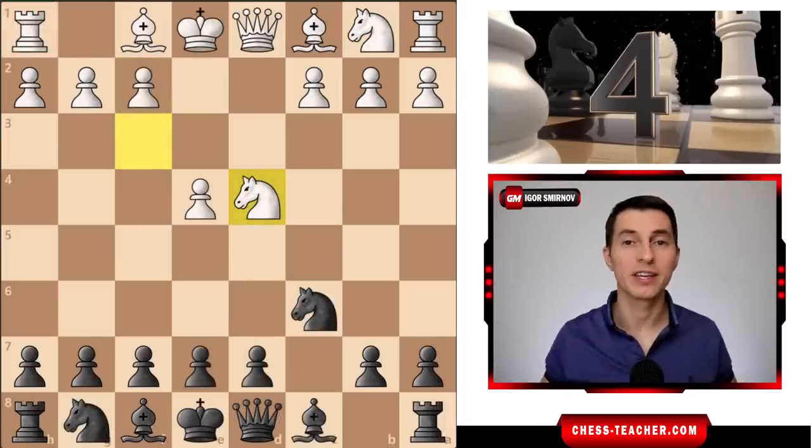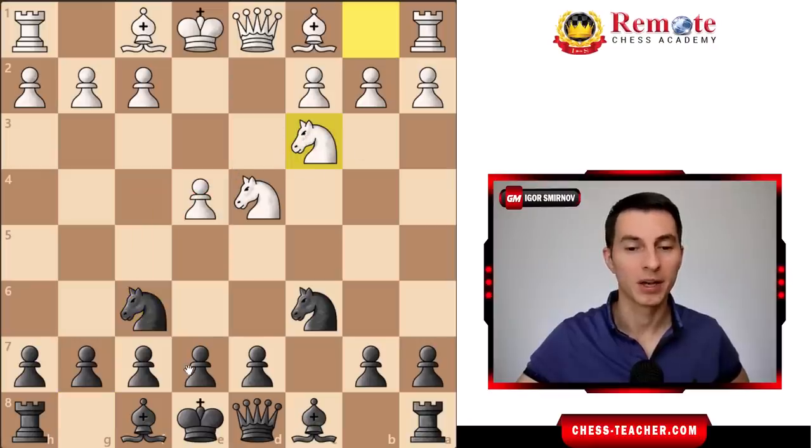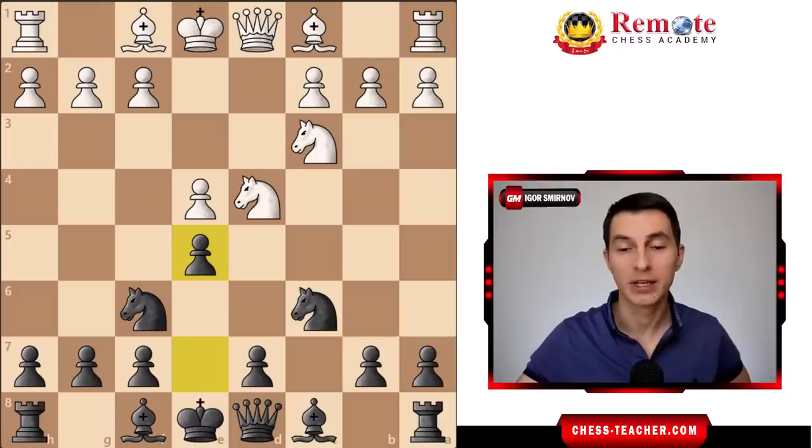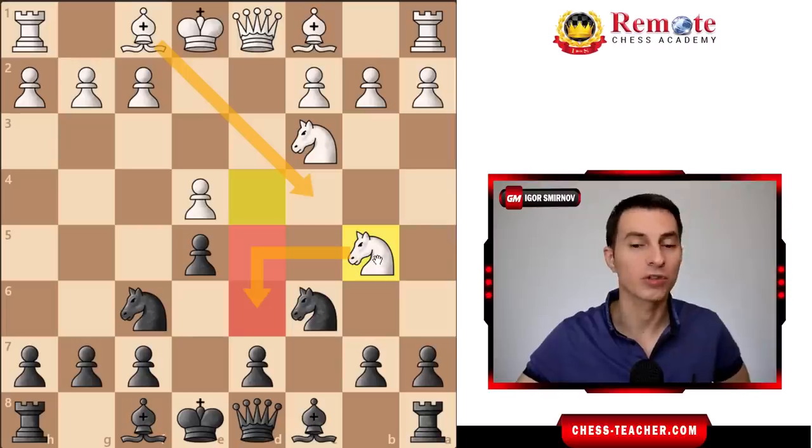Coming in number four on our list is another extremely common error, but this time it's an error that white commits. After black goes knight f6, which is a perfectly fine move to attack this pawn, and white defends it, black goes into the special formation with e5 from one of the classical variations of the Sicilian defense. Here lots of players who aren't familiar with it go ahead and capture on c6, which is a pretty big positional error. By playing pawn to e5, black weakened a bunch of squares along the d-file and white can take advantage of that by moving their knight to b5, already threatening knight to d6 check, which is unpleasant for black. The square d5 is also vulnerable — you can bring your bishop to c4 in the future and so on. This is a well-known variation and white is having a good game here.